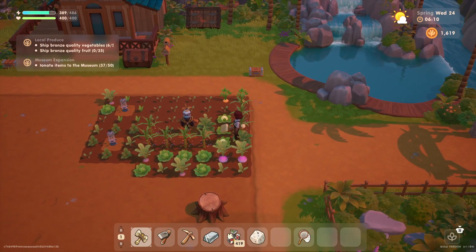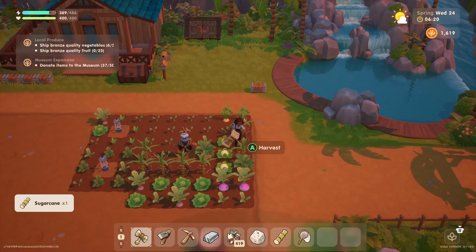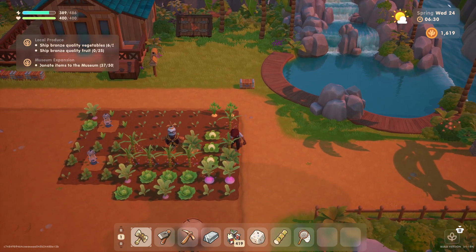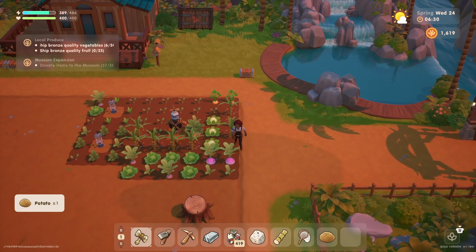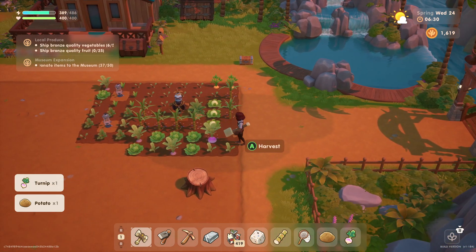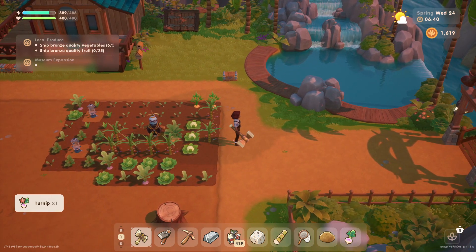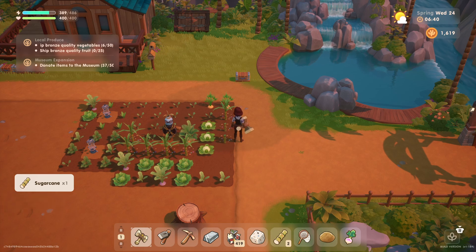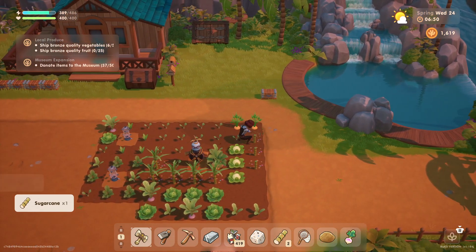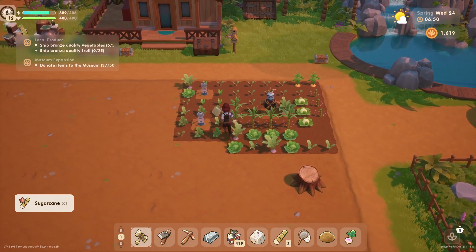Wow, look at this - all of our crops are already watered, very nice! We even got some sugar cane that's ready for harvesting. Only some of them are ready it seems, or maybe we're just not lining up in the correct spot. There we go - so sugar cane is a regrowable crop, that is very nice!